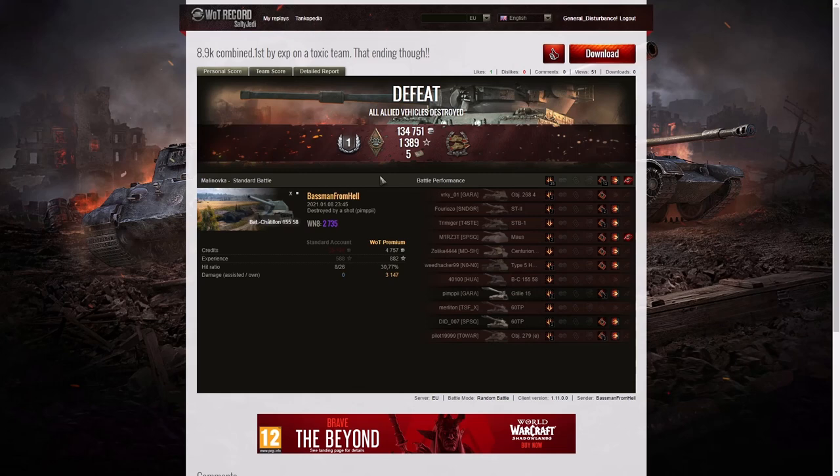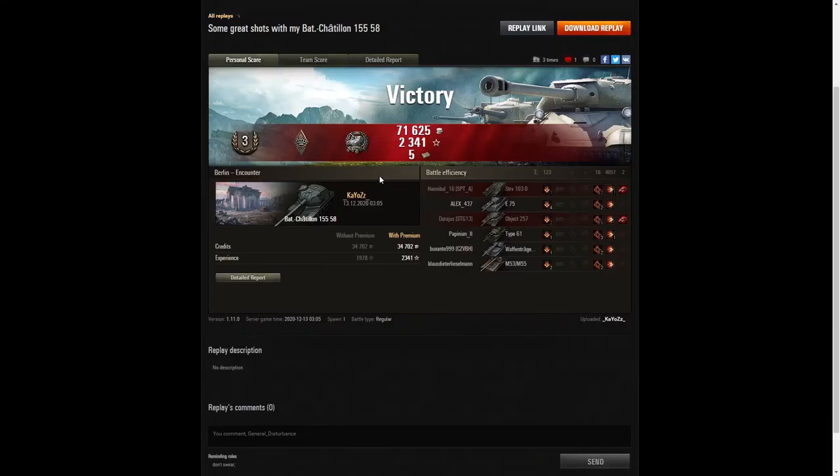Two great battles in the Bat Chatillon 155-58: first by Chaos and then by Baseman from Hell. If you enjoyed those replays, please give this video a like. Do subscribe to our channel on both YouTube and Rumble — we put videos up on YouTube first and then on Rumble, though you might see them first on Rumble due to a slight delay. Leave a comment down below if you enjoyed the video. Thank you for watching.